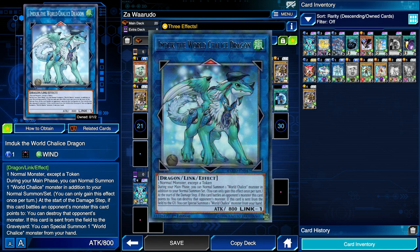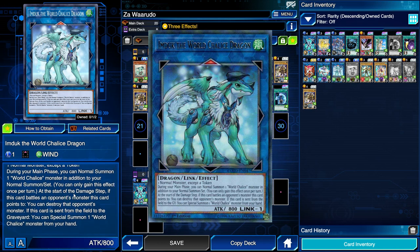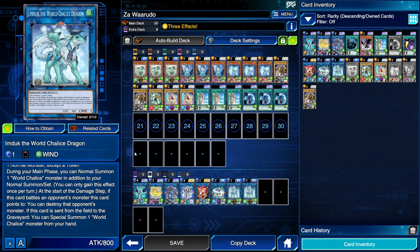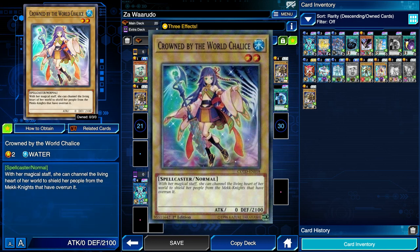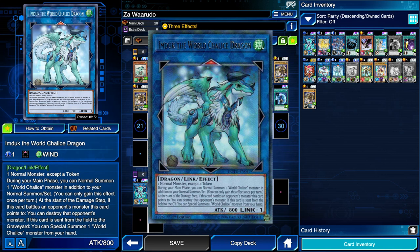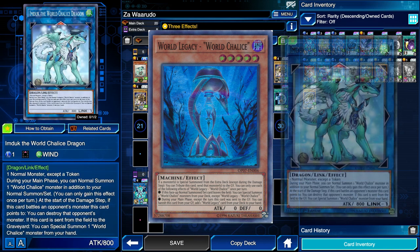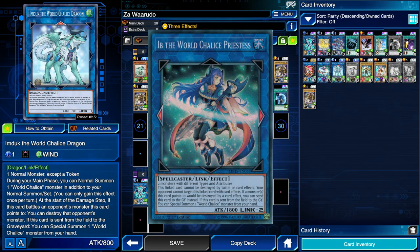The World Chalice archetype is pretty much focused around using a normal monster as a starter to go into Imduk the World Chalice Dragon. It requires a normal monster — it's a Link 1, so you just use one normal monster — and it grants you an additional normal summon of World Chalice monsters. Also, if it leaves the field you can special summon a World Chalice monster from your hand. All of the link monsters do that, and it's also not a once-per-turn. The general idea is we get a normal monster on the field, turn it into Imduk, use that bonus normal summon to tribute summon World Legacy World Chalice, which triggers Imduk's floating effect to special summon a World Chalice monster from hand. Then we link those two into a Link 2.